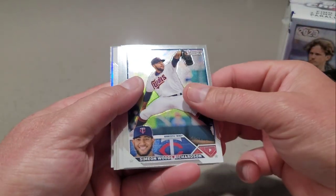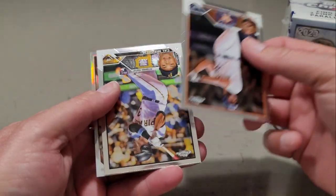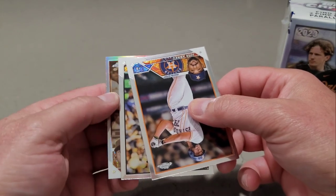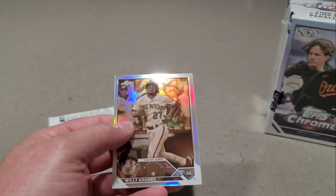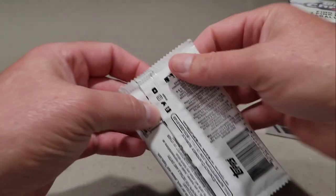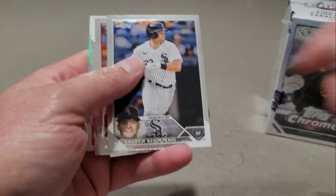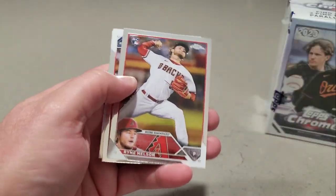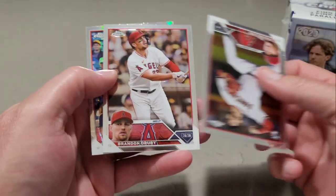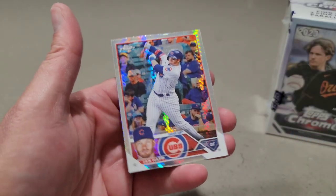We got Simeon Woods Richardson, Jared Walsh, Jose Abreu, Kyle Mitchell, and our last sepia — Willie Adames. Last pack: Andrew Benintendi, Ryan Nelson, Brandon Drury, and we have a Prism of Ian Happ.